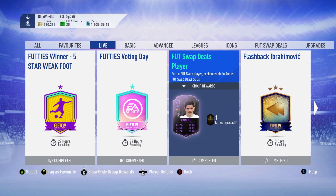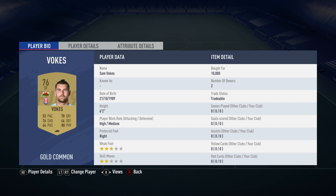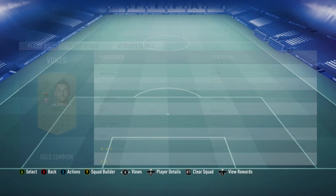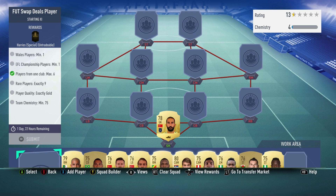Billy with Gamer back online and we're in the Swap Deals SBC player. He's come out today, he's available for two days. It's a Harris - this team cost around 19,000, and that is because the Welsh player from the EFL is Sam Vokes, who costs 10,000. Every Welsh player is basically extinct at the moment, so when he comes back on hopefully this guy will go down to being pretty cheap. He ticks all the boxes with the EFL and being Welsh.